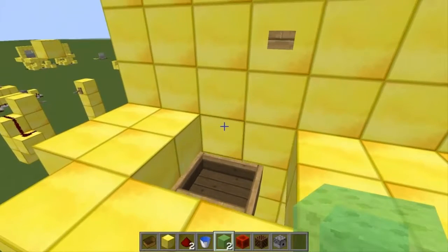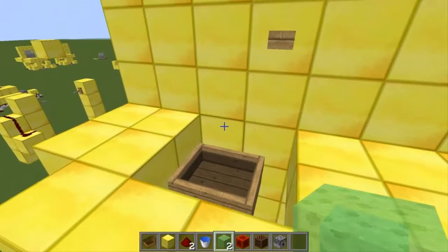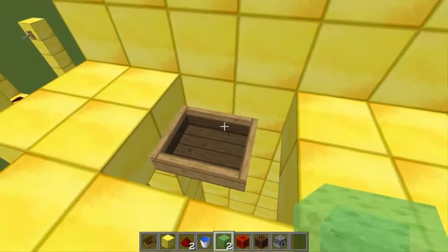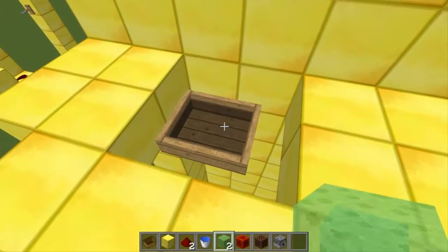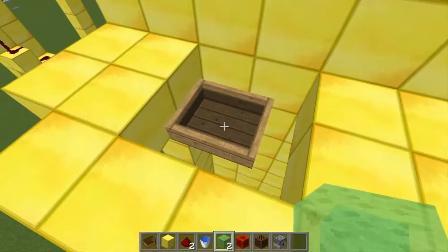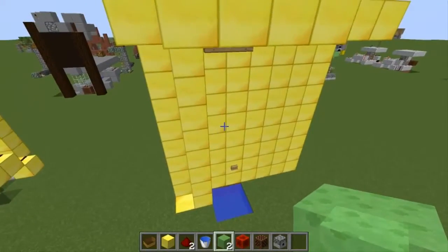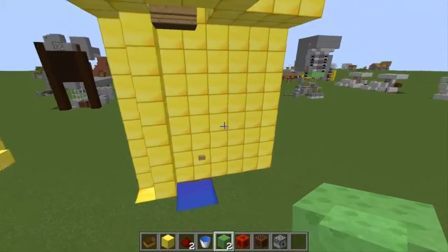So really this elevator can go between any amount of floors that you want. Maybe there might be some rendering issues if it's probably a couple hundred blocks down and the boat won't render in and you might deal with some problems there. But anyways let's get on to building it.